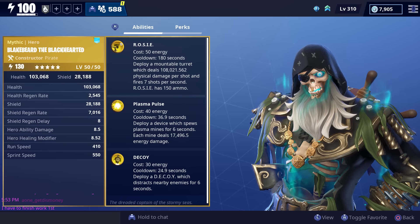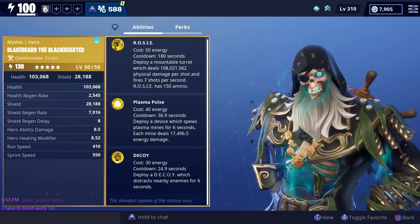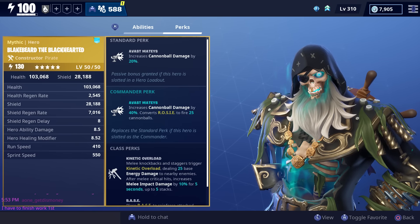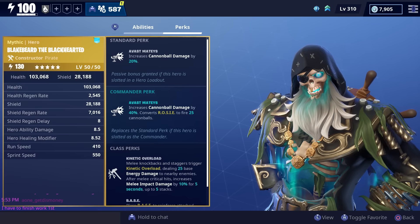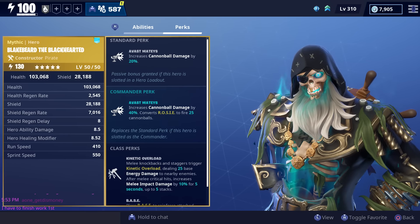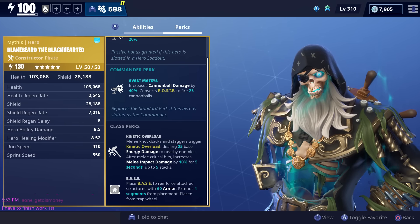His three main abilities are Rosie, Plasma Pulse, and Decoy. At the very bottom it says 'the dreaded captain of the stormy seas.' For his commander perk he has Avast Mateys, which increases cannonball damage by 20%, and the commander perk increases cannonball damage by 40% and also converts your Rosie ability to fire 25 cannonballs. Just like other constructors he also has Kinetic Overload as well as BASE.